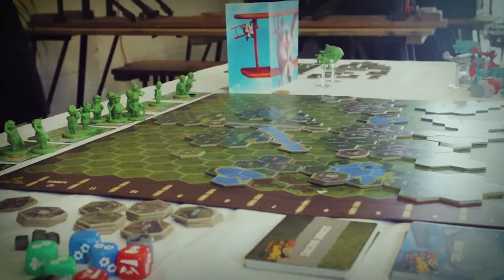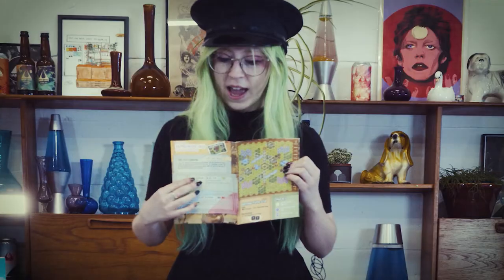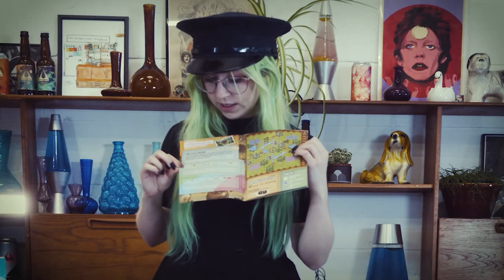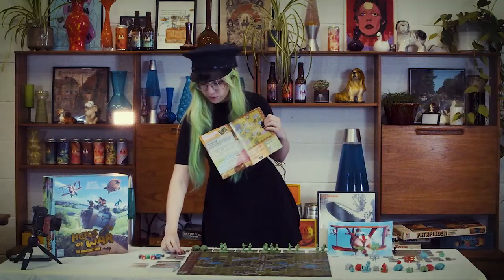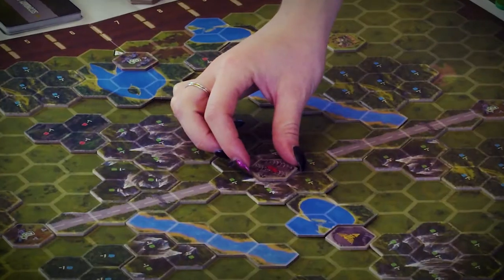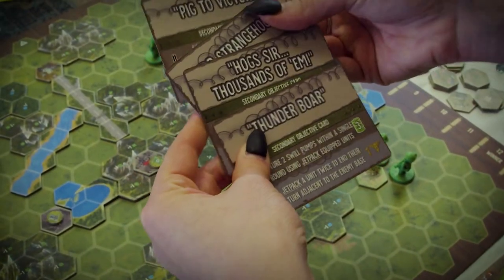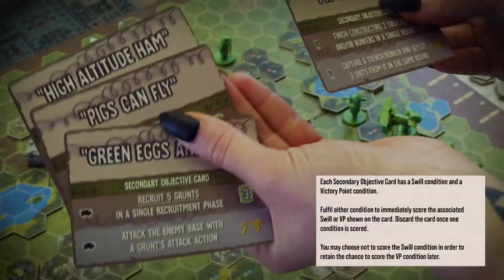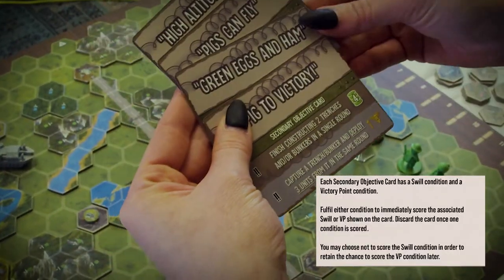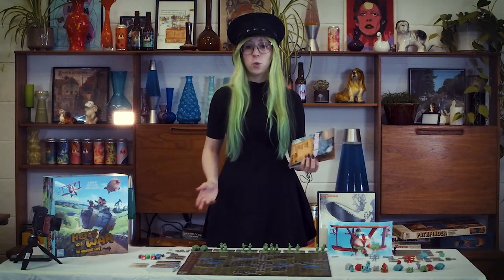We've got our board set up, just copying what's in the book. We've got a primary objective where players score three victory points if they capture the token at the central victory point, which goes in the middle. At the start of the game you'll be given four secondary objectives. You choose one, then pass the rest to the player next to you and receive three more. You discard one and keep the rest as your secondary objectives. Points are scored at the end of every round until someone reaches 12 victory points to win.